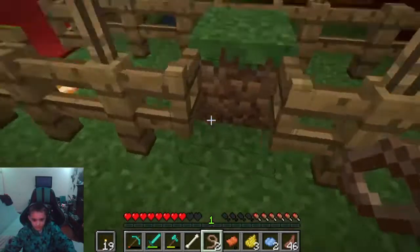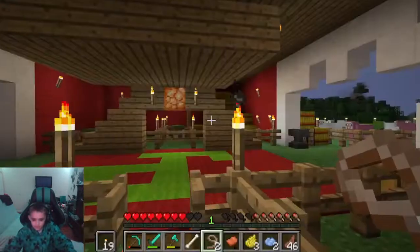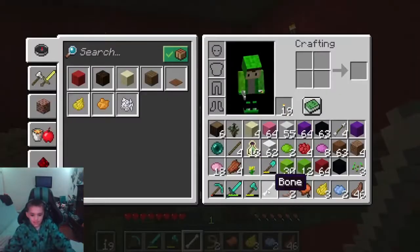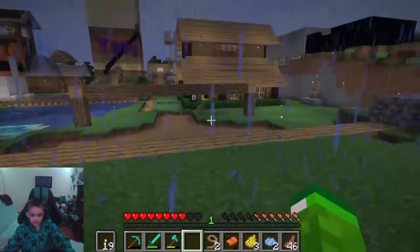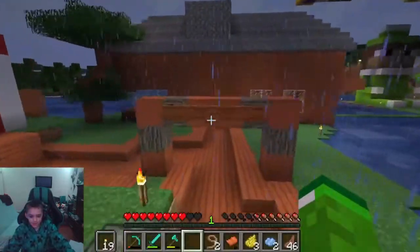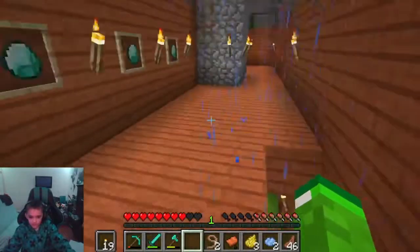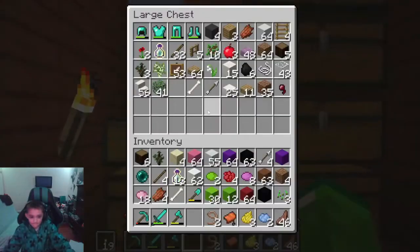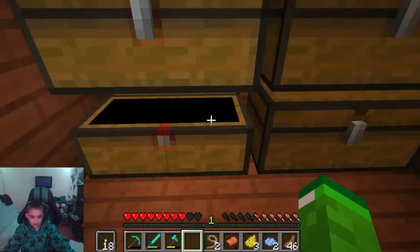Gotta make sure there's no way for you to get out. Mission to find the horses was unsuccessful, but we got llamas instead — yay! Now I have an idea. I'm gonna get some carpets, because carpets help when you want to get in the cages but don't want the animals to get out. Let's get some carpets to upgrade the place even more.